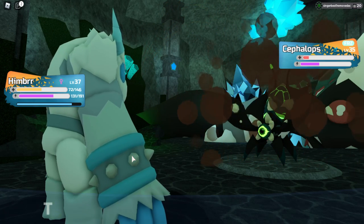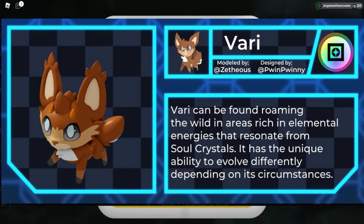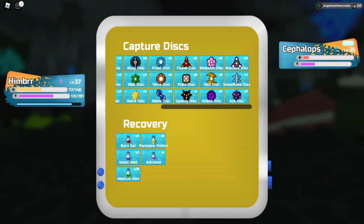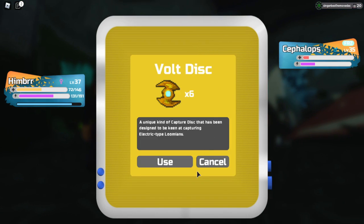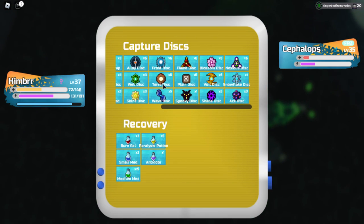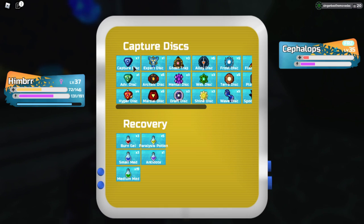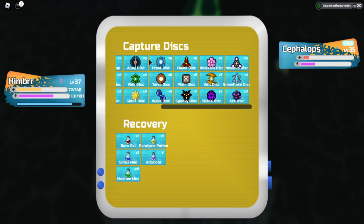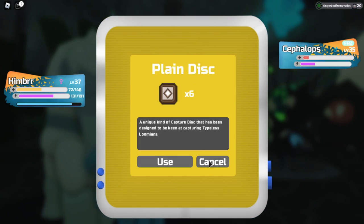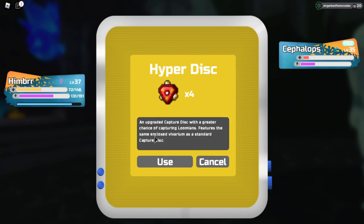I also don't know when the next update for this game came out, but as of right now an update came out for a new type of Lumion called Vary that you can get at mastery level five. There was one for Lumions in caves, I think, but I forgot the details.